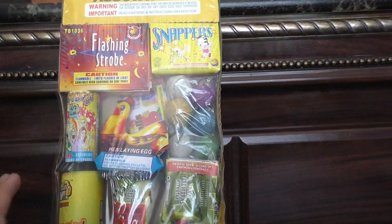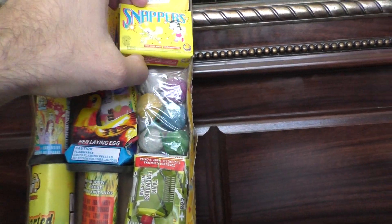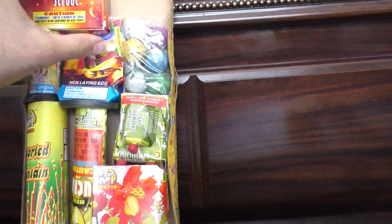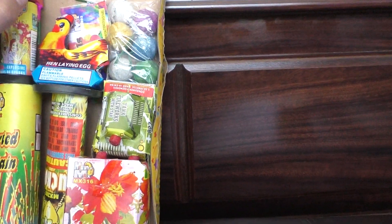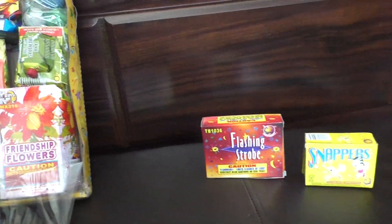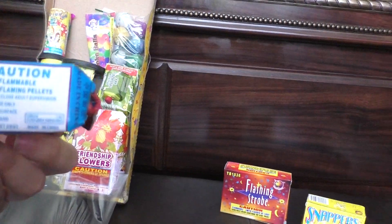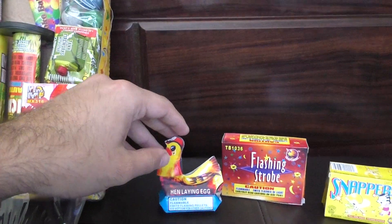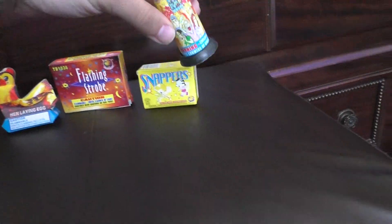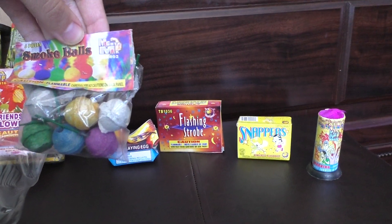I'll show you everything in there, I'm going to have it pre-opened. We have Firehawk Snappers, Glass and Strobe, Hen Lane Egg — I think this is by Firehawk, it's Firehawk or Mighty Max — Happiness Fountain by Mighty Max, a pack of Smoke Balls by Mighty Max, six of them.